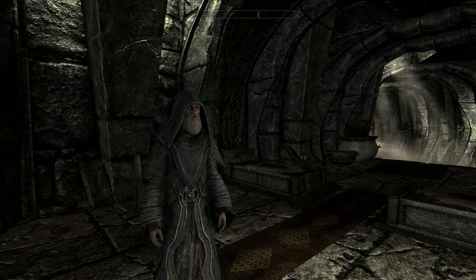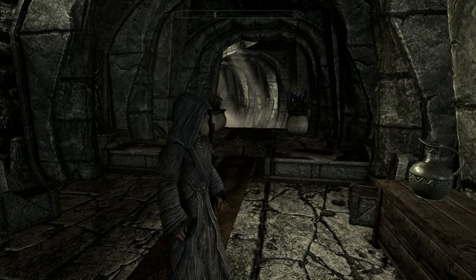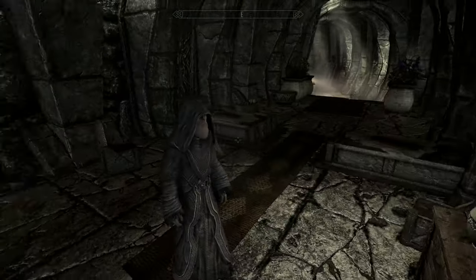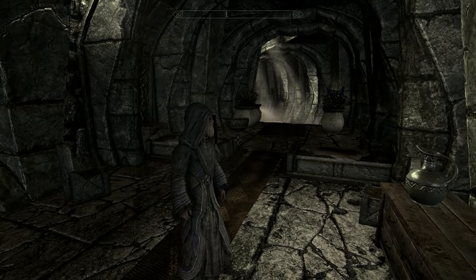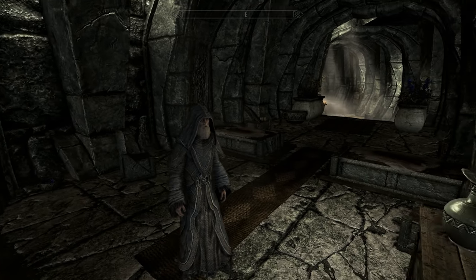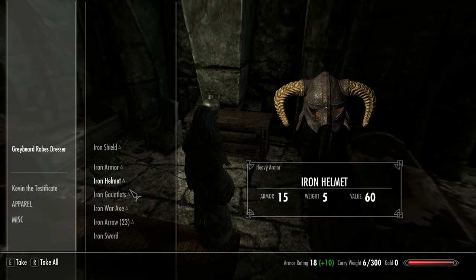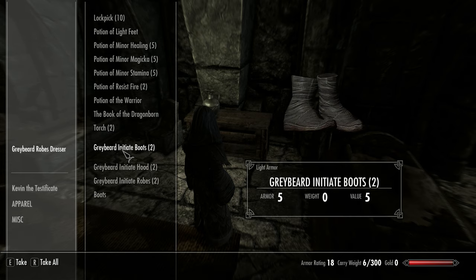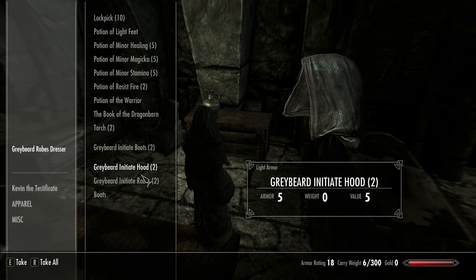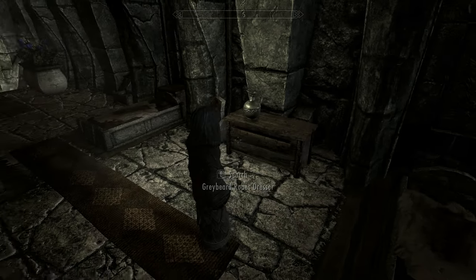The way the mod is set up, you grab the initiate robes and use them as a crafting ingredient to craft the upgraded versions. If you want to keep your originals and not use them as an ingredient, I've stored away extra sets inside this dresser — two more pairs of initiate boots, two more hoods, and two more sets of initiate robes. Go ahead and take those.